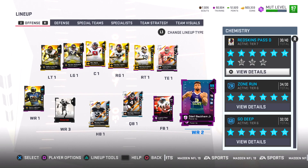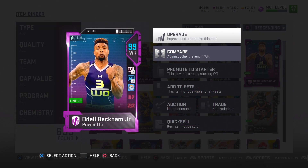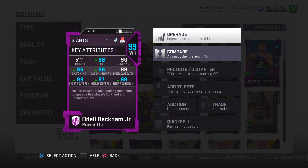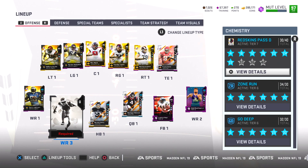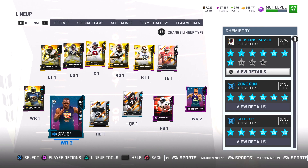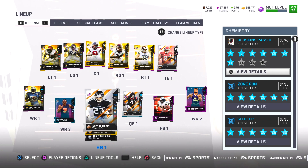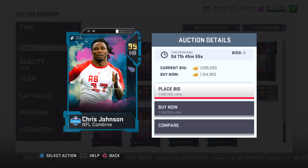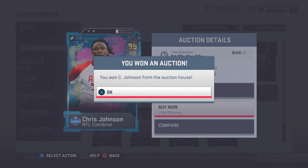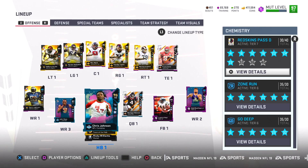With the chemistry boost, Odell Beckham is 99 overall — take a look at these stats. For wide receiver number three, I went out and bought the John Ross card. He will be playing in the slot. Next up, we're focusing on the running back spot. Derrick Henry's short time on our team has come to an end because that 99 overall Chris Johnson is coming to our team.